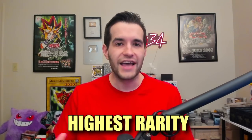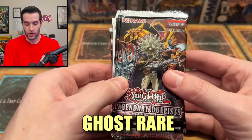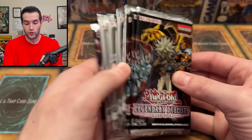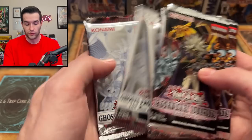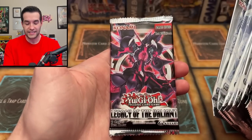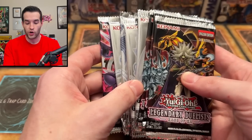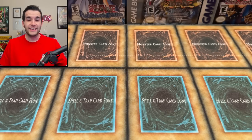What I mean is the highest rarity card you can pull per pack. We have four different groups in this video. First, the ghost rare group — the highest rarity card in this set is a ghost rare. We have Legendary Duelist Rage of Raw, Ghosts from the Past: The Second Haunting, the first Ghosts from the Past, and Legacy of the Valiant. All of these can pull ghost rares.